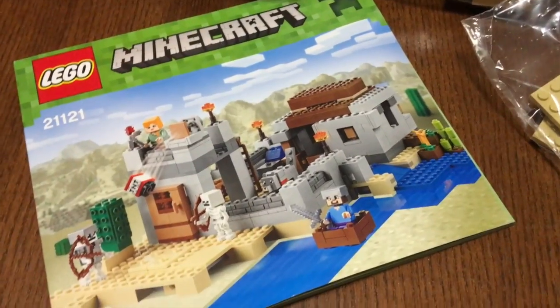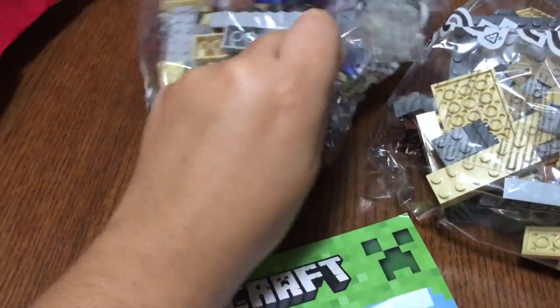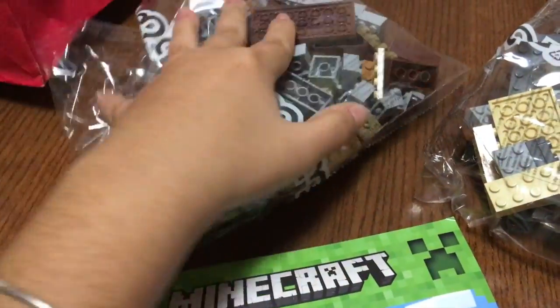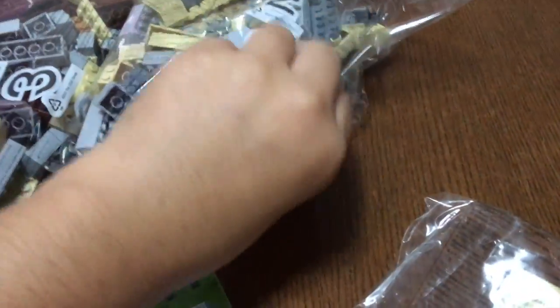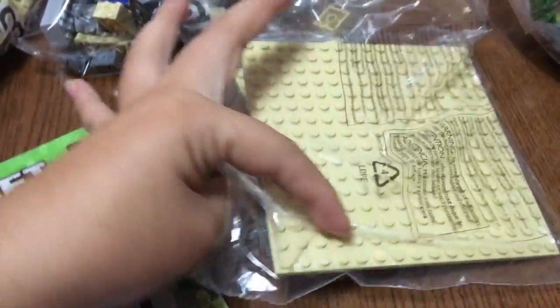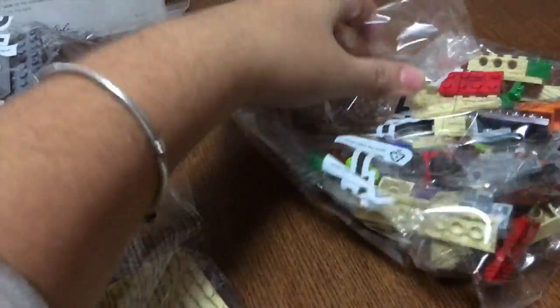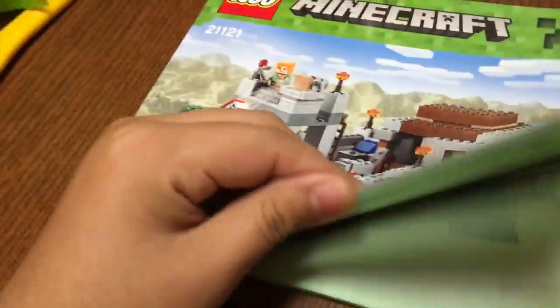Here we have the instruction booklet. We have packet number three, then packet number two. Coming after packet number two is this packet, which doesn't have a number, and this is packet number one. As you can see, these are the instructions to build the set.